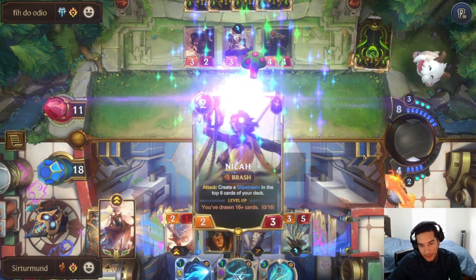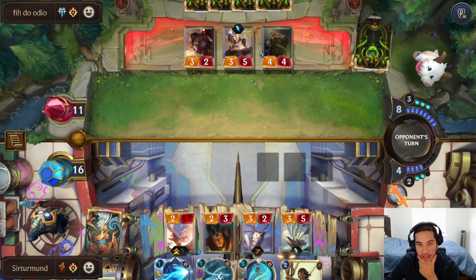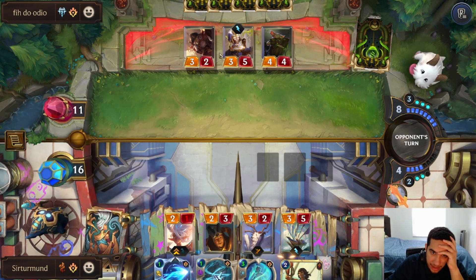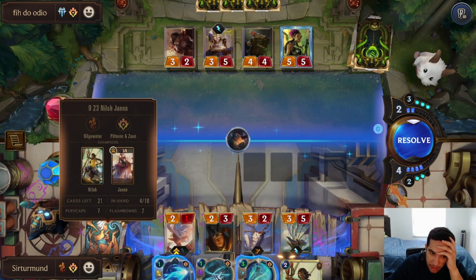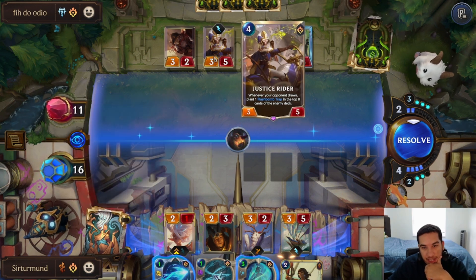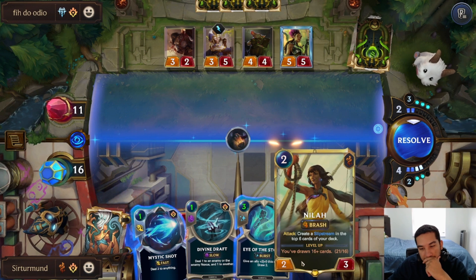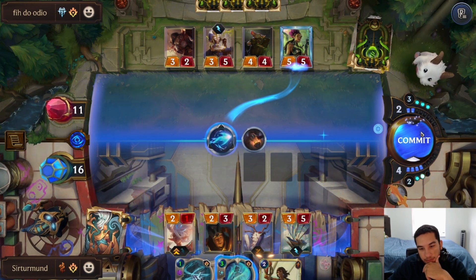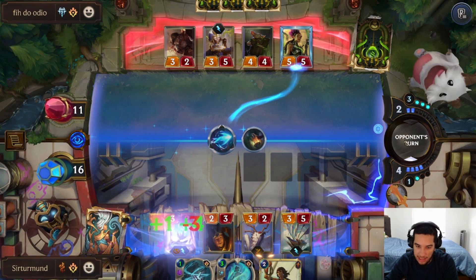We can go Tide Dancer here. We're going to take all this damage. The Janna can level up, which means we get an Elusive attacker — we might be able to get there. If we level up this Janna now, it's probably the way we need to do it. So we need to level up Janna now — that's going to trigger the Puff Caps. Nila is already leveled up. As long as my Tide Collar stays alive, I should be okay.